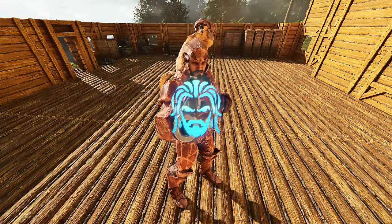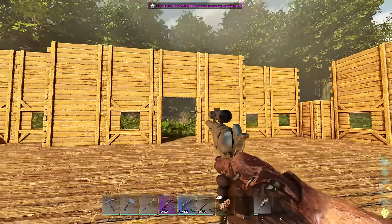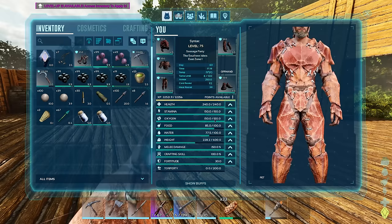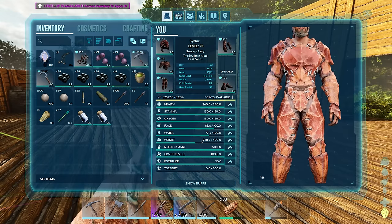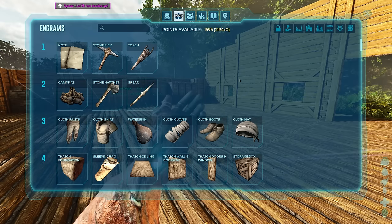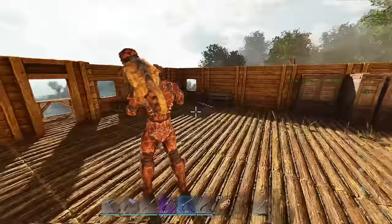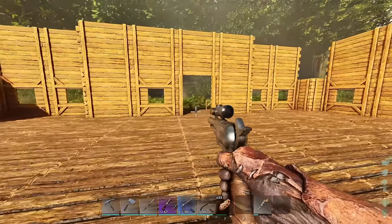So after all the shenanigans in the last episode, I think it's time that we actually make some progress here today. I have a level - let me see what I want to pump it into. More health, I guess. I'm leveling way quicker than I thought. Like, what the hell? Arc, just nerf the XP or something. I'm not even trying to level, I'm just leveling. It's crazy.